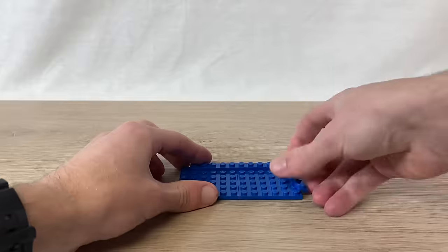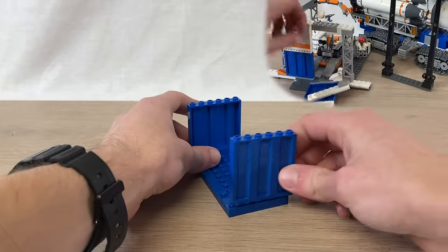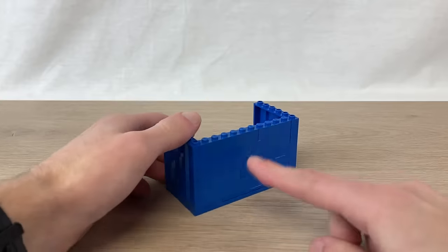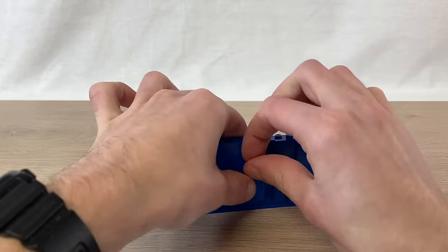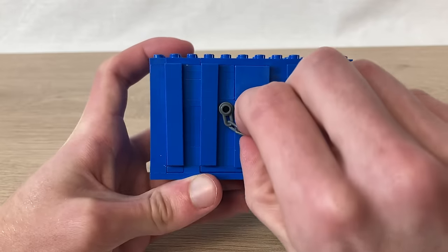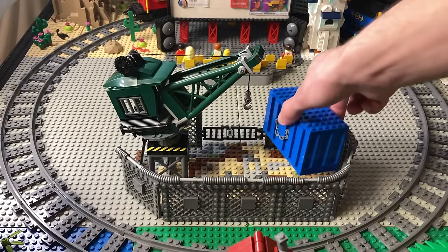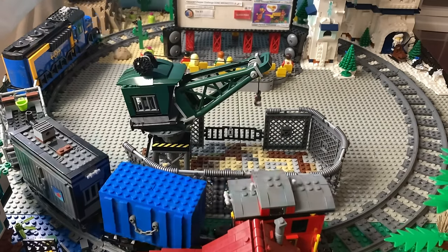I'm going to build somewhere for the raccoon lady to stay. I want to make a shipping crate using these blue corrugated walls from this rocket set. Except just building up blank blue walls looks a bit bland — nice alliteration. So instead, I'm going to attach tiles on the sides to make it look corrugated all the way around. This chain lets us open up the inside, which we'll save for later. Instead of attaching it to the ground, I'm just going to let it sit freely so we can pick it up and move it with the crane if we want.